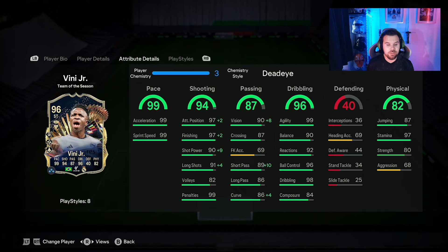Passing-wise: 69 free kicks (not great), 90 vision, 87 crossing, 89 short pass, 86 long pass, and 86 curve. Dribbling is unbelievable — 99 agility, 90 balance, 92 reactions, 96 ball control, 98 dribbling, and 84 composure. The composure is a bit on the low side, which could come into play with his shooting. Heading accuracy is 69, so not great, but he has 87 jumping.